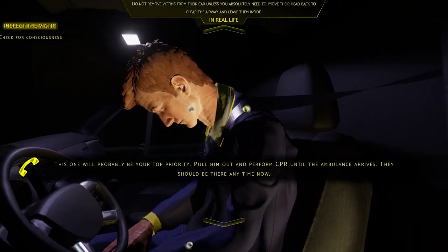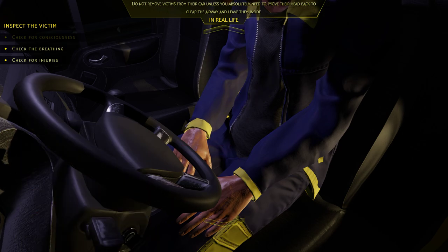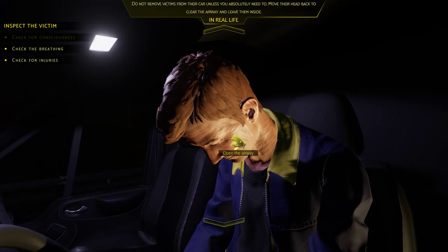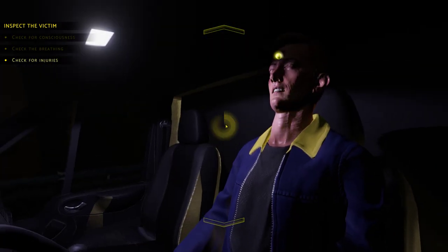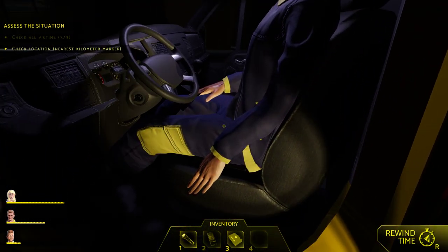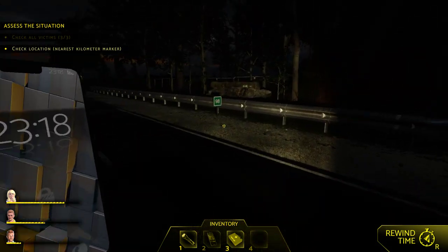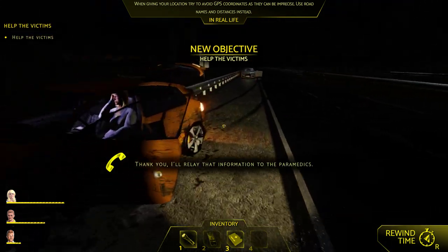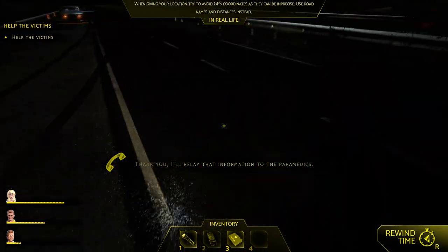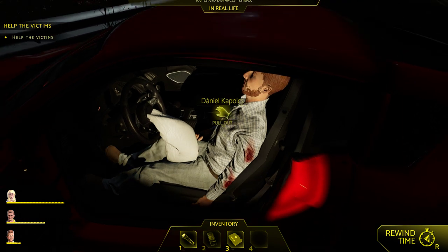Check him - hello, wake up. Check his seatbelt and take it off. Clear his airway so you can check his breathing - he's breathing. Very good. He has a bruise on his forehead and I think that's it. Check for the nearest kilometer marker, which is over here - that'll save you a lot of time. Now help the victims - she's okay, so go help this guy first, the truck driver who's trapped by the seat. Take the seatbelt off, pull him out, start your first aid on him.